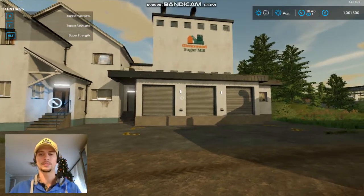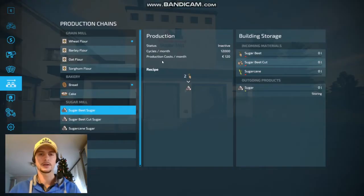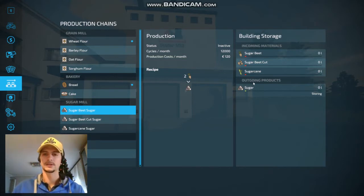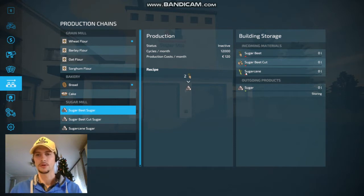Right here we have the sugar mill, and they request, as you can see, sugar beet, sugar beet cut, and sugar cane. From any of these products they produce sugar. For start, we need any of these three products.